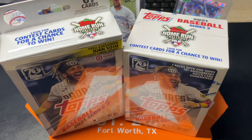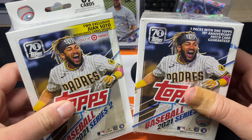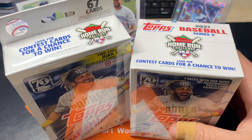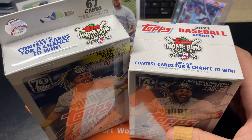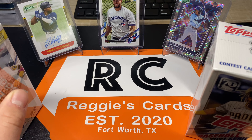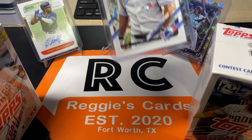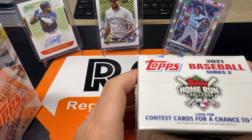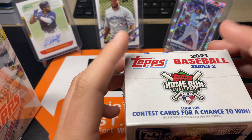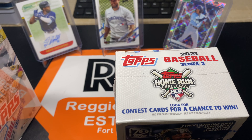Besides that random pack opening, we really haven't done much opening on the channel lately. So I got from Target Online a blaster and two hangers, but I'm going to save one of the hangers for another video so I'm not wasting it all at once. Make sure you go watch my random pack opening video where I pulled this George Springer short print.